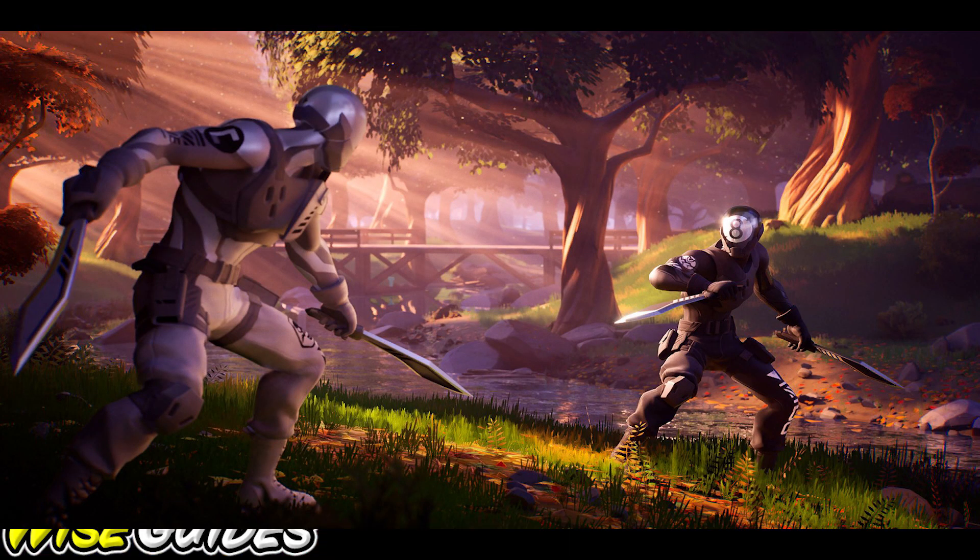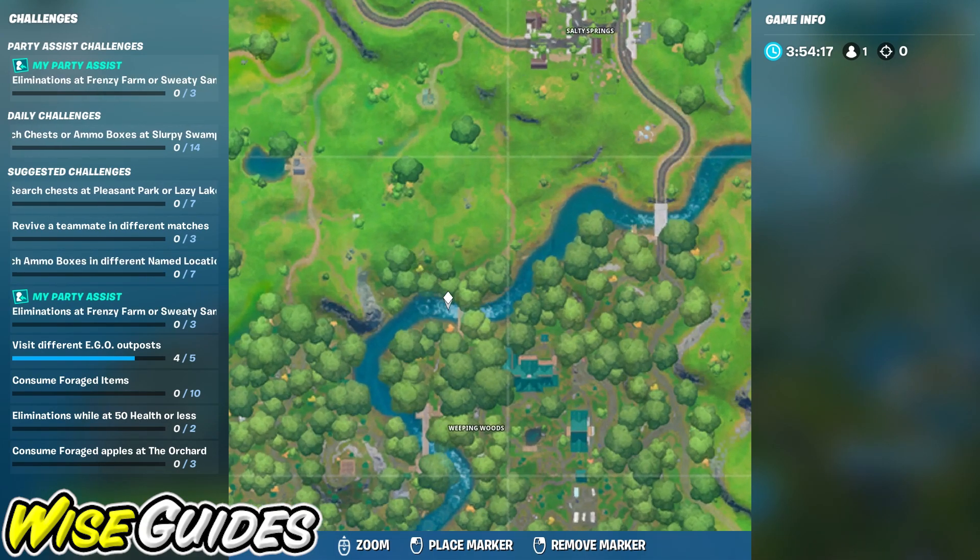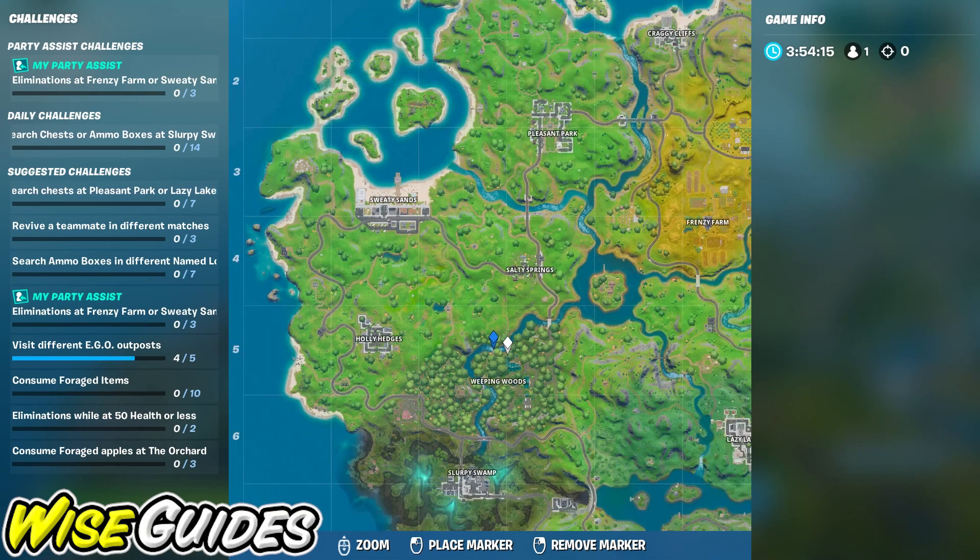If we look closely at this loading screen, we can see the hidden T right below this bridge here. We'll go ahead and mark the location of this, and this is going to be just on the north side of Weeping Woods.